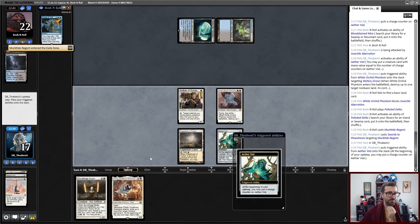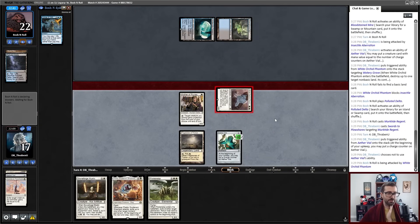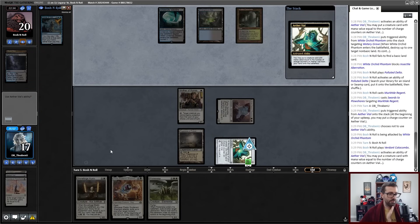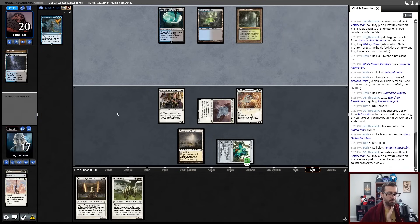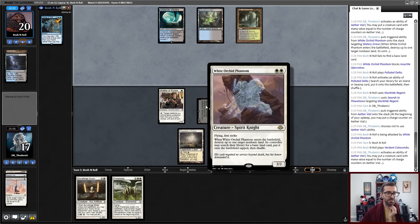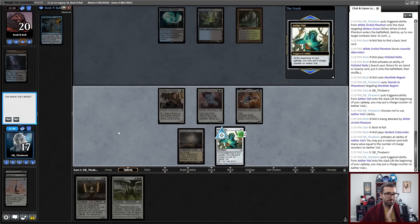We are going to keep this Vial on 2. So at the end of my opponent's turn I'm going to put in Felia, and then I am going to have a repeatable Sinkhole — which sounds really fun to me. Felia! Now this dog is going to blink White Orchid Phantom and repeatedly Sinkhole. I can also at some point choose to target my own Flagstones.